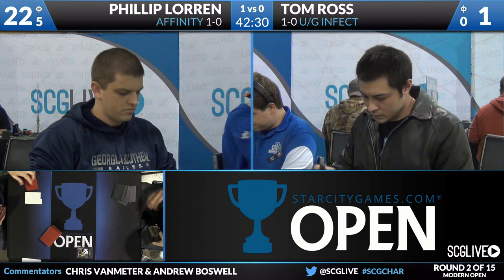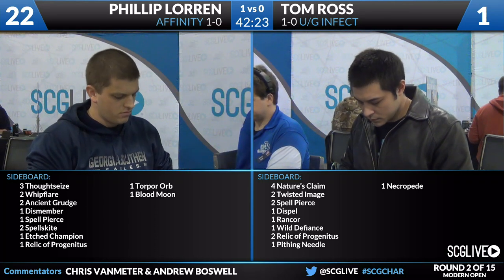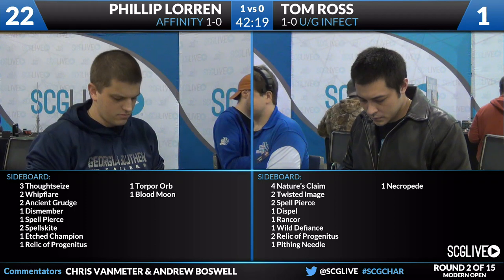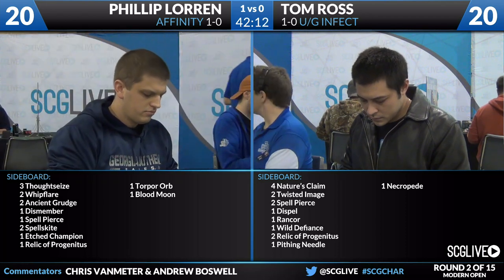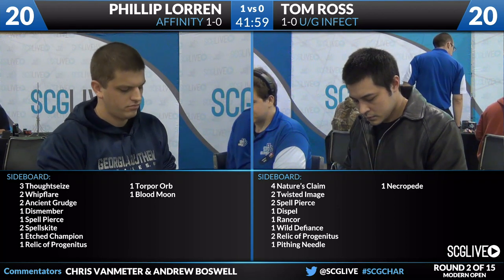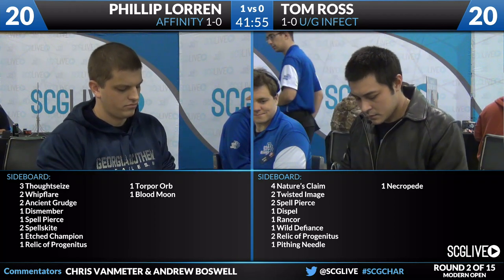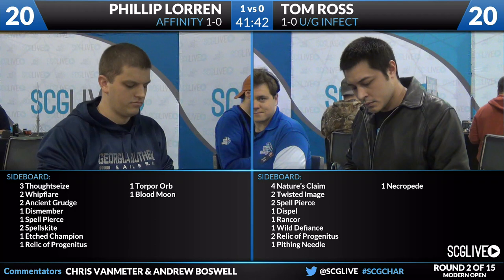It looks like we're going to go to the sideboard. Philip on Affinity, Tom Ross on Blue-Green Infect. Philip's sideboard: three Thoughtseize, two Whipflare, two Ancient Grudge, one Dismember, one Spell Pierce, two Spellskite, an Etched Champion, a Relic of Progenitus, a Torpor Orb, and a Blood Moon. Bringing in Thoughtseize and Whipflare will be good. Dismember may also come in. There's an argument for Spell Pierce and Spellskite as well. Basically, Tom's deck is primarily based around having a creature and a pump spell — if Philip can break it up by killing creatures, making him discard, or countering pump spells, that's a great way to disrupt Tom.